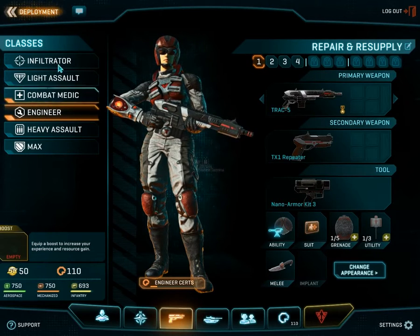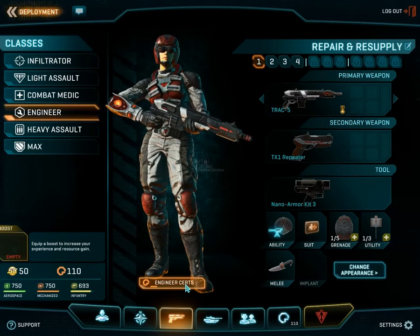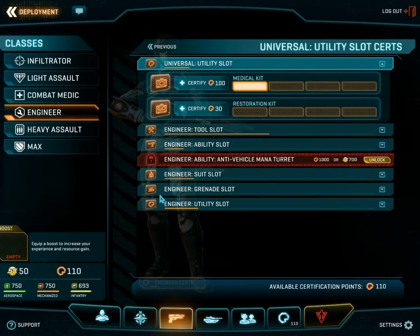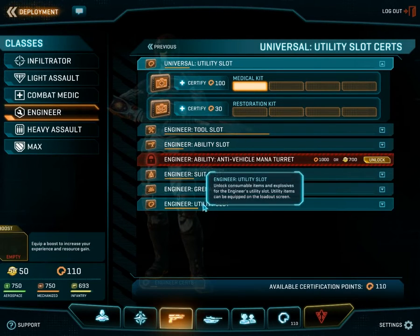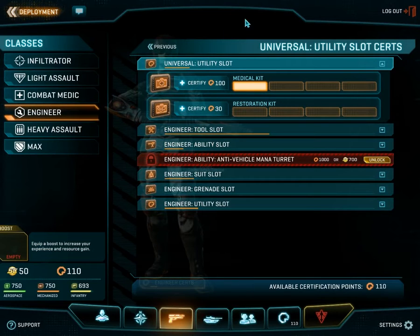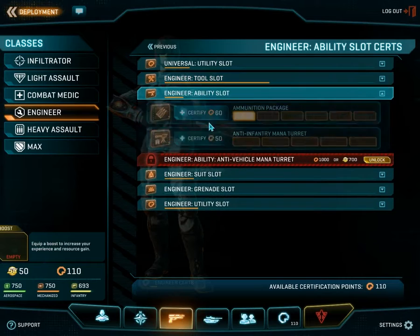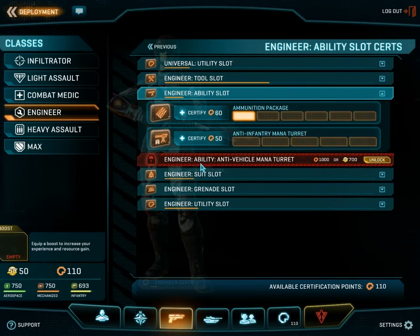At the bottom here, as you can see, you can click on these — this is for each faction, they each have their own. This is basically a more sprawled-out list of the abilities that I just showed you.